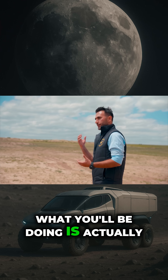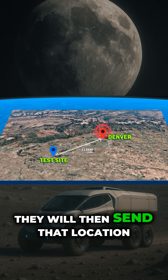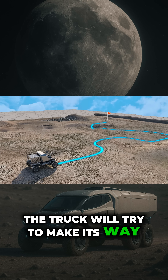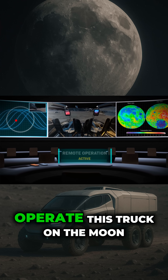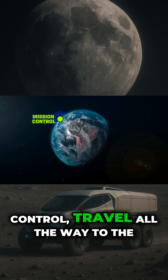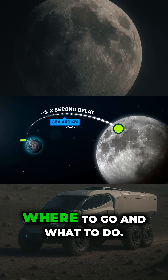What you'll be doing is actually calling in directions to our Mission Control Center back in Denver. They will then send that location to the truck you see out there. The truck will try to make its way to it and you only get two shots to get all the way to the flag. This challenge mimics how NASA and Lunar Outpost will remotely operate this truck on the moon from Earth — instructions go from Mission Control, travel all the way to the moon, and then with a couple seconds delay, tell the truck where to go and what to do.